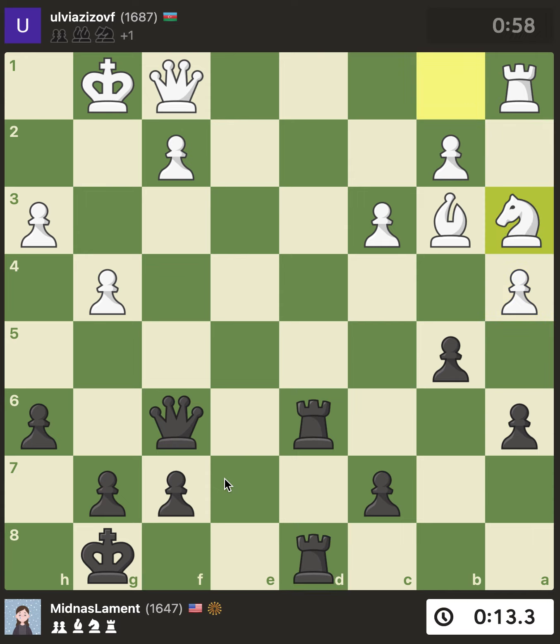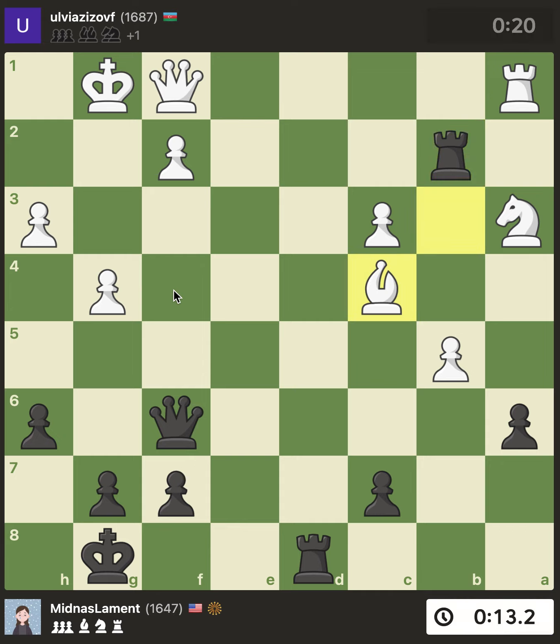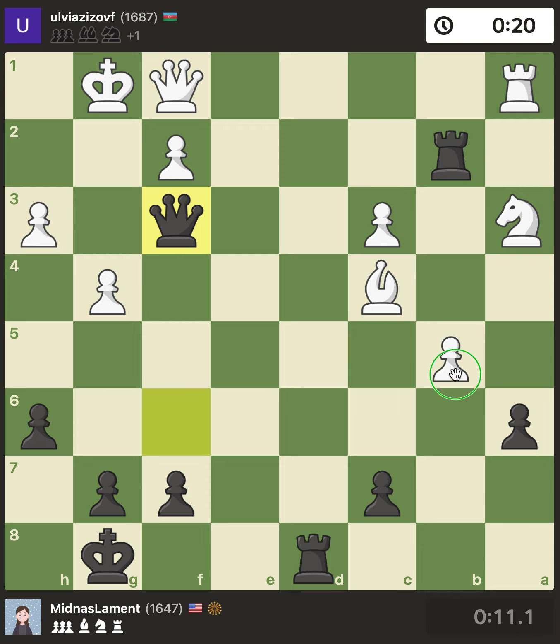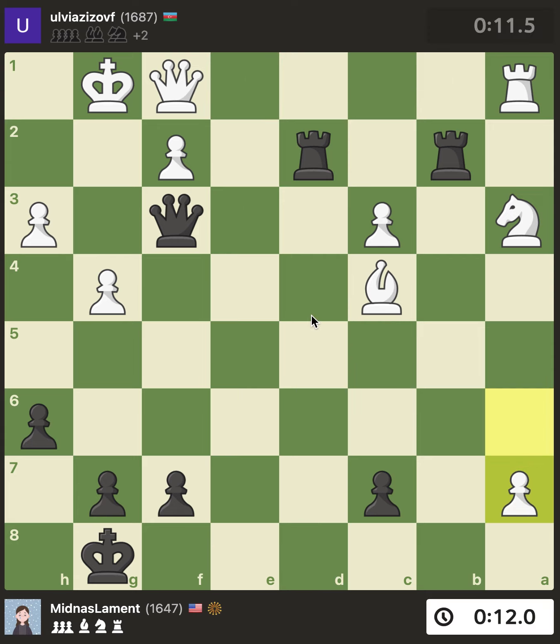I thought I'd double rooks. I'm really low on time so we won't analyze too deeply. They played a4 — I think they really wanted to get their knight out. I come in and attack the pawn, want to put pressure here. I wonder if I was losing at any point — apparently they can take here. They did do that. I'm just like: I'm all in, let's get them if we can. Apparently I'm lost though — they can just play queen g2, or rook e1, threatening things.